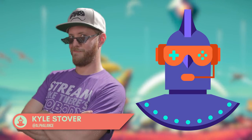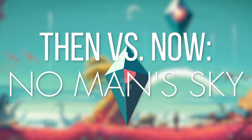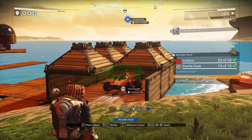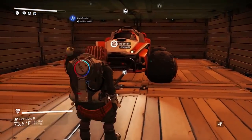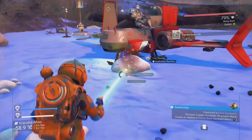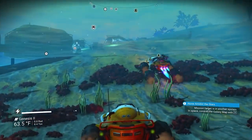Hey everyone, I'm Alpha Lance with the Leaderboard, and today we're here to look at all the changes that No Man's Sky has gone through over the last two years. Since its launch in 2016, it's gone through four major updates and countless patches. The updates entitled Foundation, Pathfinder, Atlas Rises, and Next have only made the game bigger and better compared to when it was first released.